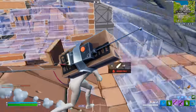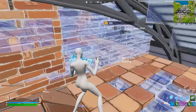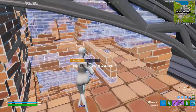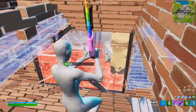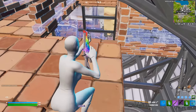Remote Explosives, or C4s, and Shockwaves also got unvaulted, but not in competitive, so that's nothing we have to worry about. The Storm Scout and the Thermal Scoped Revolver have been unvaulted, meaning on broken vending machines you can now get a Storm Scout and a Thermal Scoped Revolver — you could not get these two exotic items from a broken vending in Season 1.